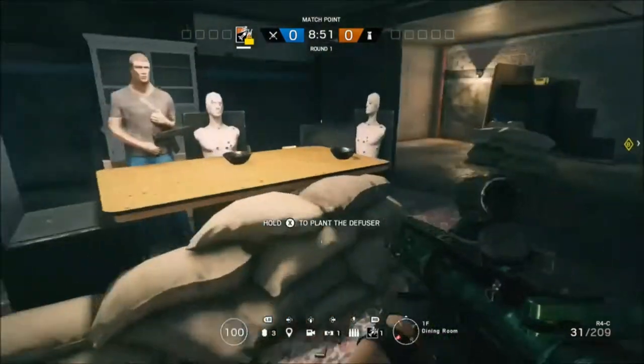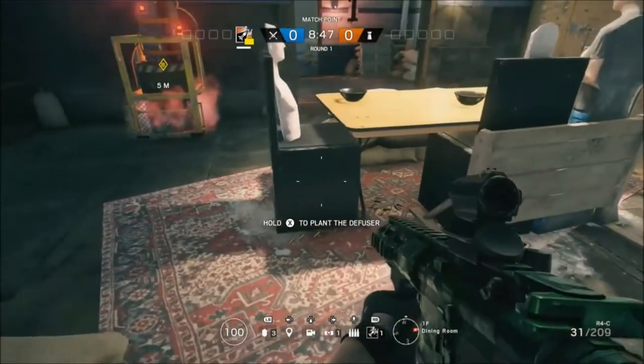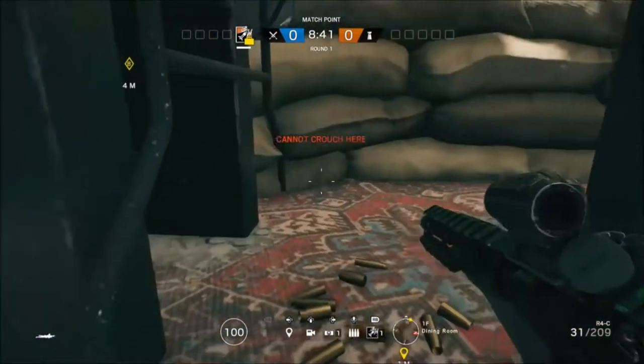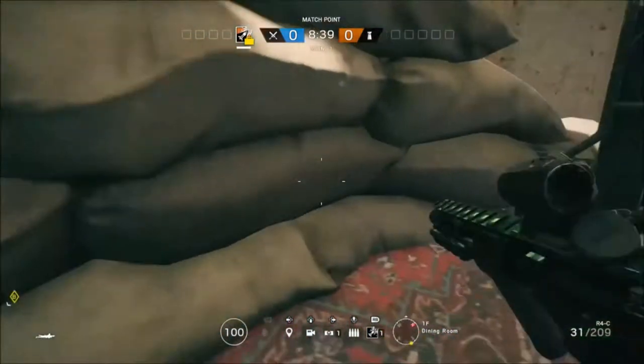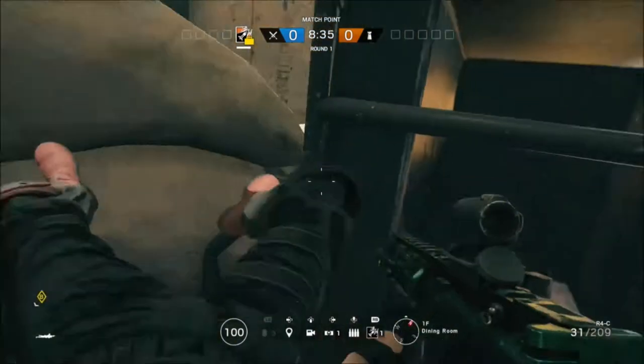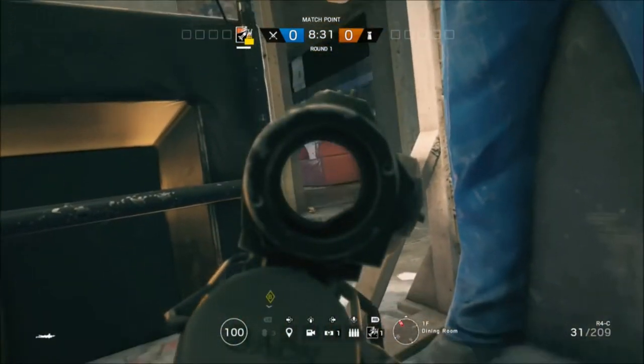What's going on guys, so on today's video I've got a hiding spot that you can do in a dining room on Hereford Base. This is the place where you're defending the bomb or the hostage spawns as well. What you will find is a table with sandbags around and boxes, and what you can do is you can crawl inside the table. What you will need to watch out for is the gaps in between the table.